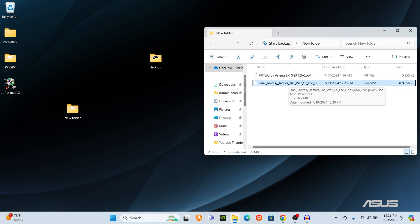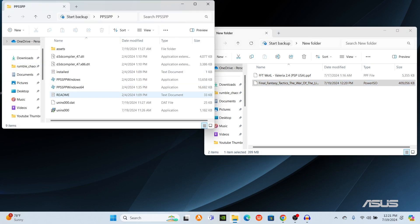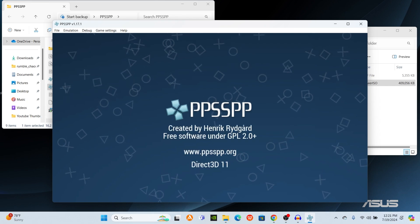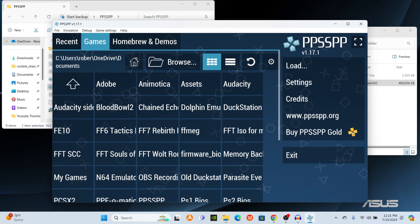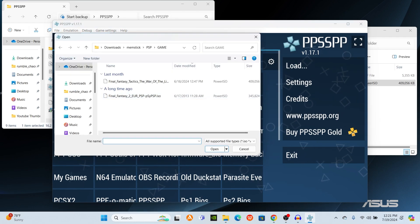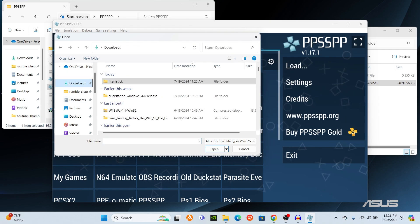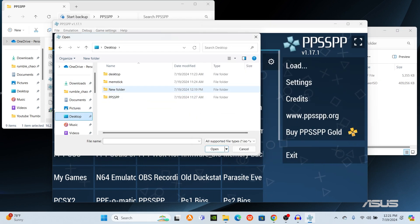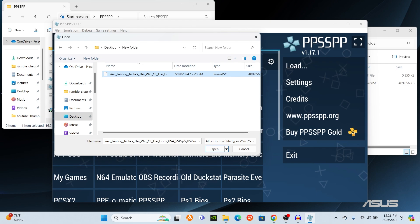Now I'm going to go to my folder and open up the emulator, which is Windows 64 — it's the one I like to use. I'm not very experienced using the PSP emulator, so give me a second to find where this file is. Go to Desktop, then the new folder, and open it up.